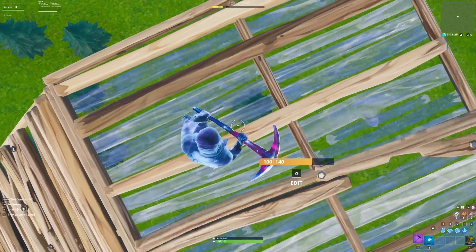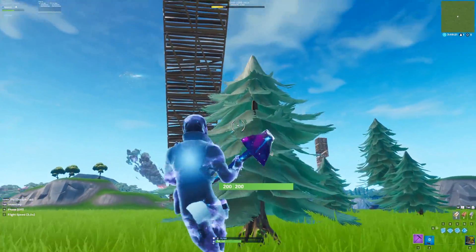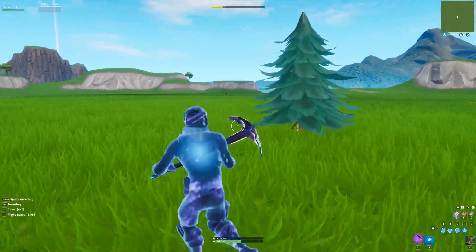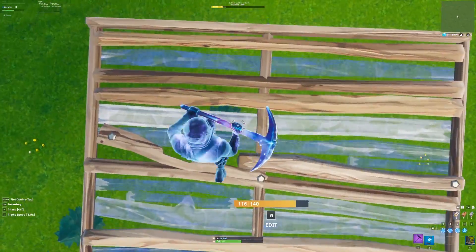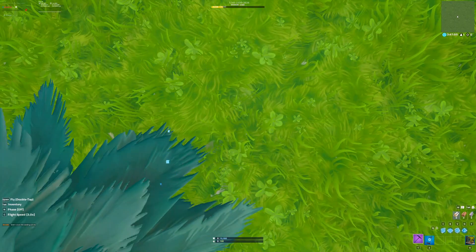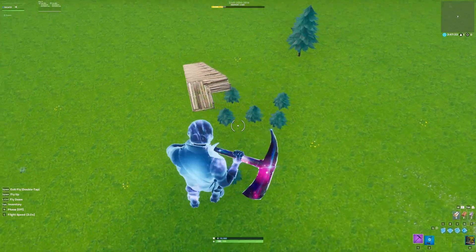I'm not sure if it works with every type of tree since it depends on the hitbox, but you can see it worked and I took barely any fall damage — I didn't die. You can do it from even higher by building a floor, lining yourself up, and editing it away, which makes it much easier. This is a really useful tip for public games, especially since you probably don't even have glider redeploy items anymore.